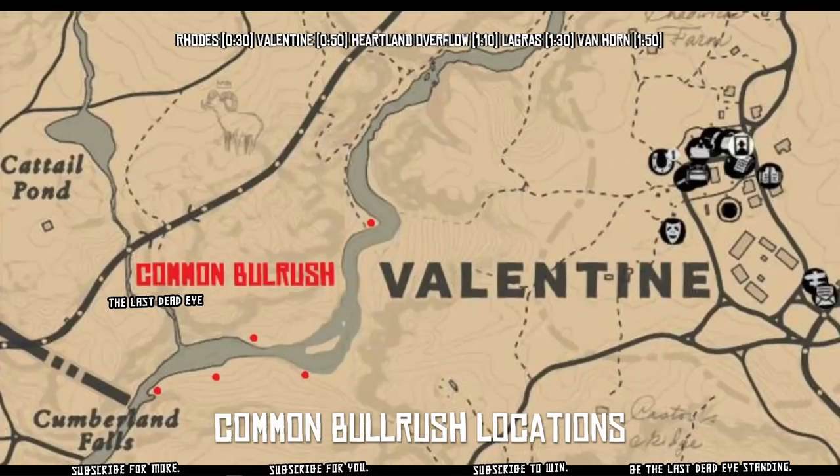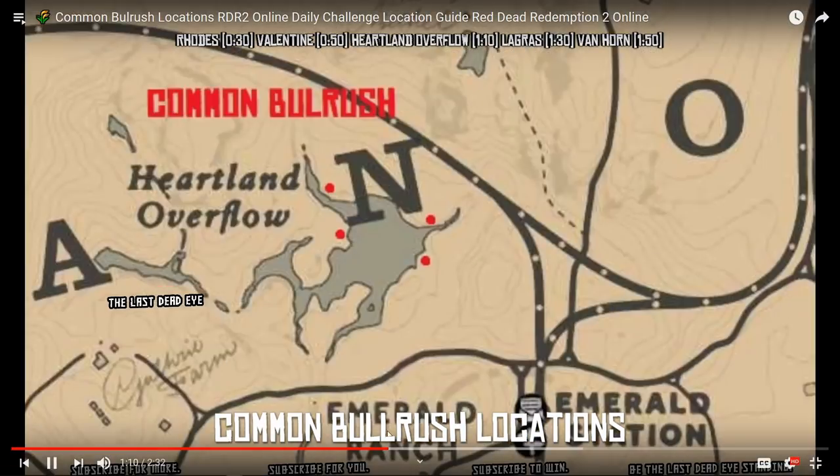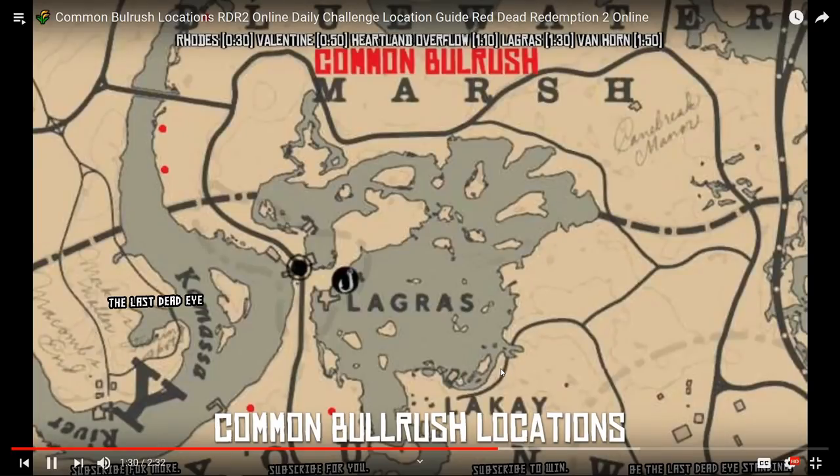The second map is Valentine — you'll be able to find bulrush all along that river. I found five different locations, they're all marked. The next location is Heartland Overflow, which I did do a video back in March showing those locations, so that's nothing new to anyone who saw that video. You can see that coming up right here at one minute and ten seconds.